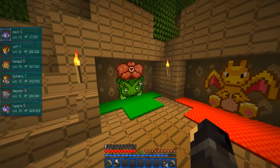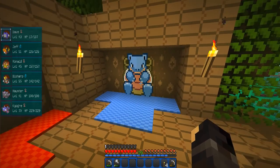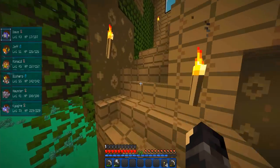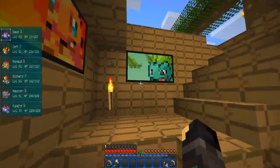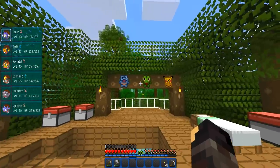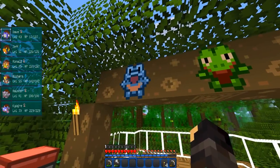I want to kind of theme these walls in the different ones - maybe water, then fire, then grass. Grass is okay, I can do vines and stuff. Fire is going to be a bit more difficult because I could burn down my entire house. If you come up the stairs, I've got some further references to the original gen - we've got a little Squirtle, a little Charmander, a little Bulbasaur, and then a few more picture frames up here.